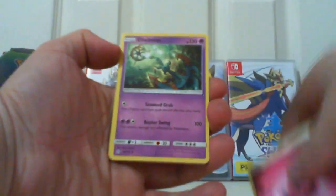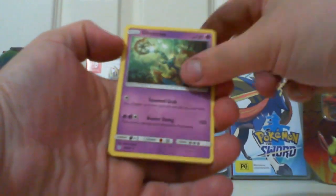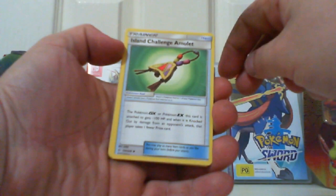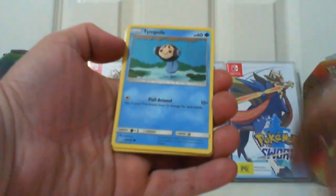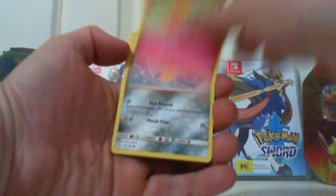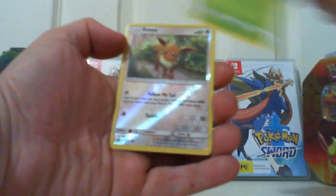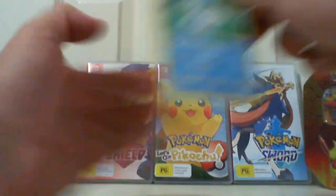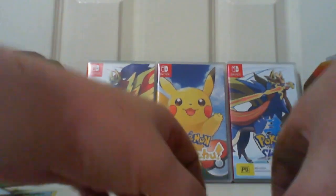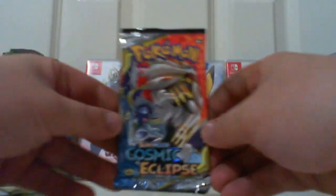Anyway, so we've got a Fairy Energy, Dhelmise, Island Challenge Amulet, Clefairy, Tympole, Flabébé, Alolan Sandshrew, Ponyta, Sunkern, a reverse Eevee, and a regular rare Swanna. Another dud pack — great.